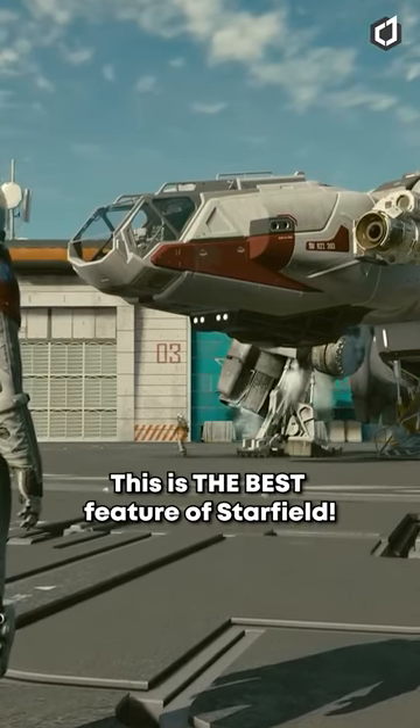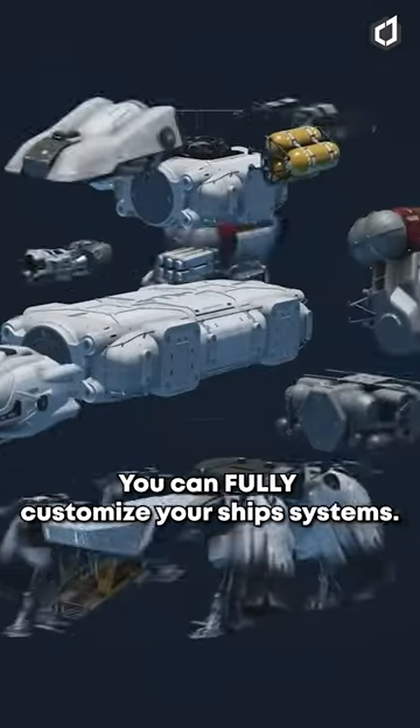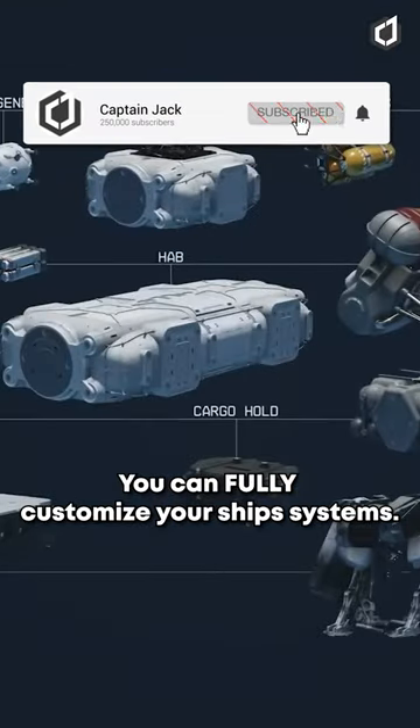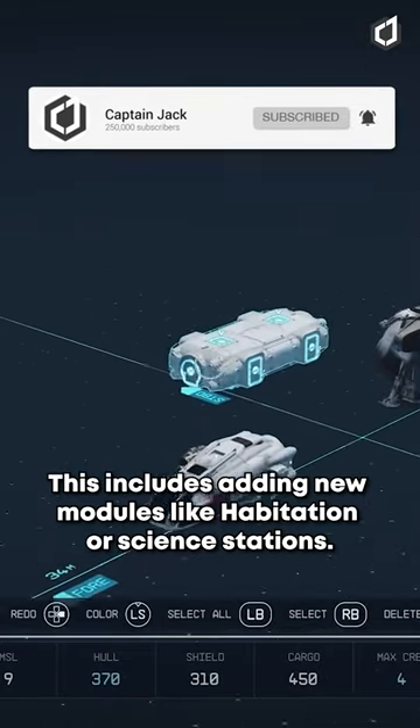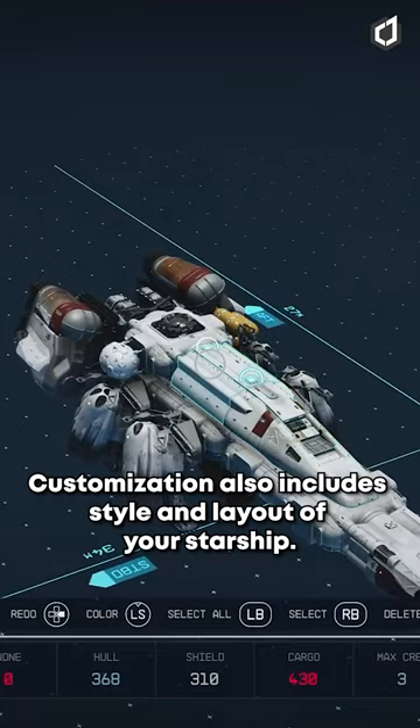This is the best feature of Starfield. Bethesda's upcoming RPG features Starship customisation. You can fully customise your ship's systems, including adding new modules like habitation or science stations. Customisation also includes the style and layout of the ship.